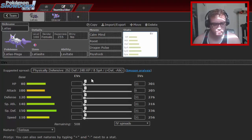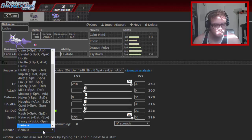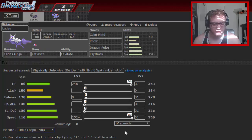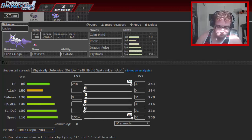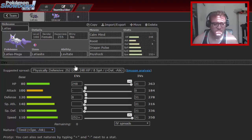I'm running 248 HP, 252 Defense, and 8 Speed with a Timid nature. That gives you the max speed that regular Latias has while still keeping a lot of bulk so you can come in on Zard Y, Thundurus, Tornadus, etc. You have Roost, and Pursuit sometimes won't even KO you from certain Pokémon — from Weavile it still might, I'd have to check.